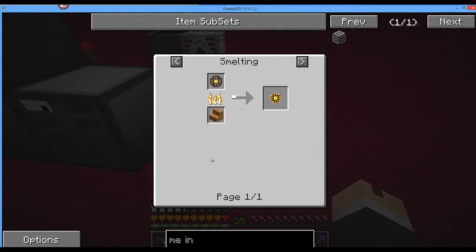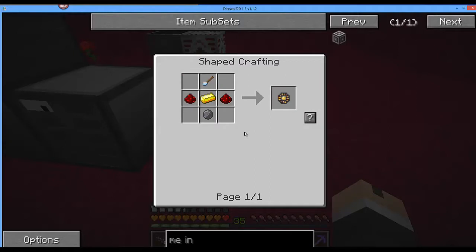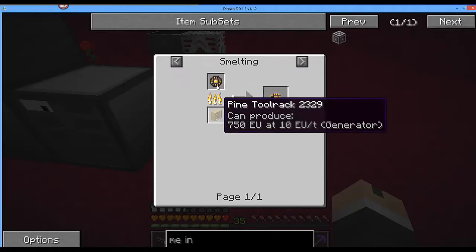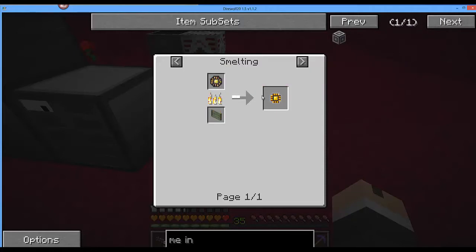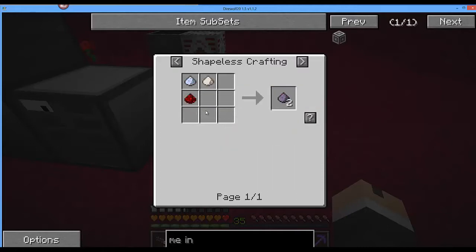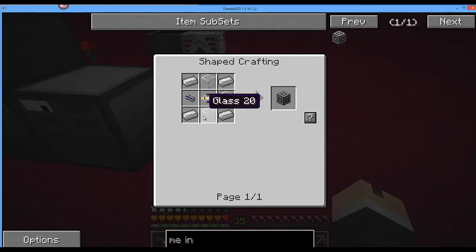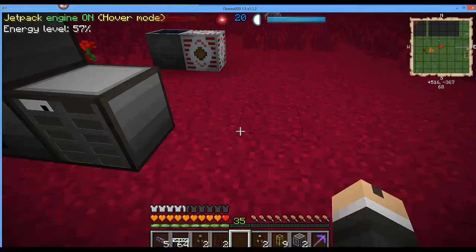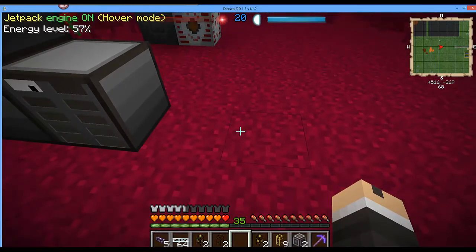I'll first show you the ME Processor. First you have to make it using a quartz cutting knife, a gold ingot and silicon — which is obtained by getting a dust and smelting it — then you smelt the result and it gives you the Basic Processor. Then you have to make Fluix Dust, which is Redstone, Certus Quartz Dust and Nether Quartz Dust. So as you can see, it's not a beginner's recipe — you've got to be playing the game and have a few resources.